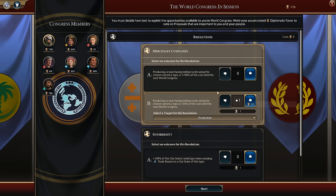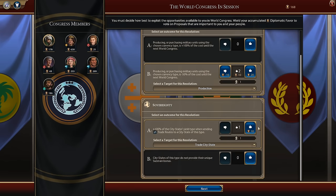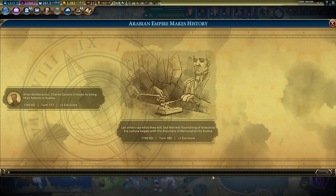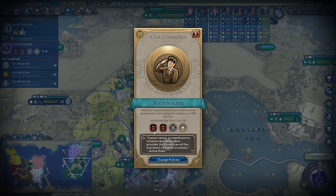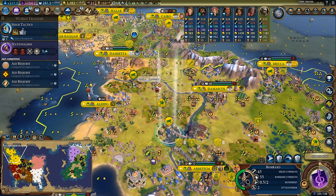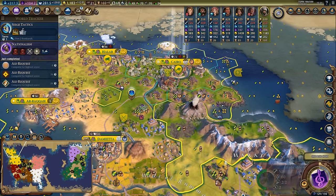This is really really important - the only choice for this world congress vote is for units to be cheaper by production, because if you make units cheaper with production it actually makes them cheaper with faith and gold as well. The only time you want to pick one of the other options is if your civilization has bonuses for those things and you want to block other civs from producing units cheaper using production. I'll put two votes into production. Looks like scientific city states went by and units are now half production to build - amazing, though it's a double-edged sword because the AI gets a huge amount of production too and will be really good at producing units.